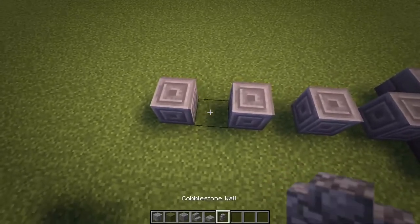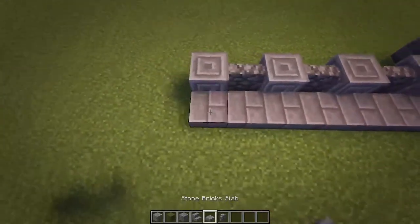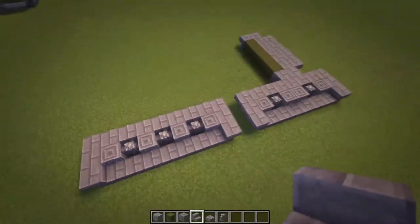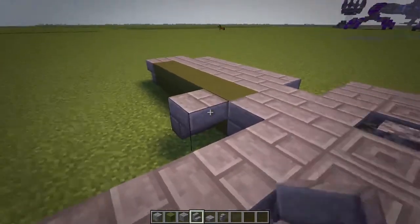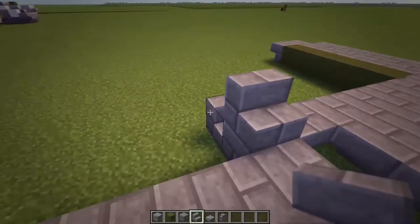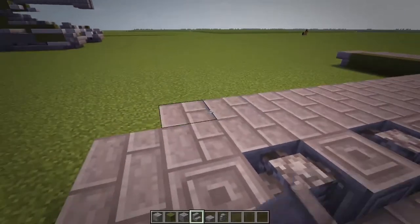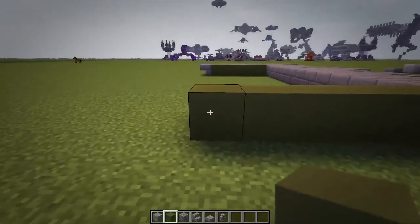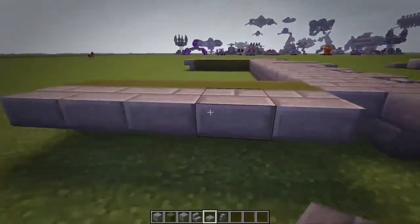Taking your cobblestone wall, just do three there in the middle and then do a row of stone brick slabs and then do a row of stone bricks to the back. Then you can just do your three upside down stairs to finish that off. So you should have that now. Once you've got that, you can do this row of upside down stairs here on the body - bring that across all the way. One thing to note: this build is incredibly asymmetrical, so I won't be leaving you to do one half of it on your own.